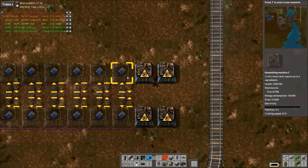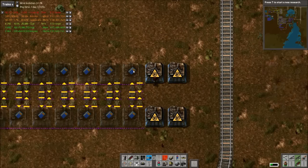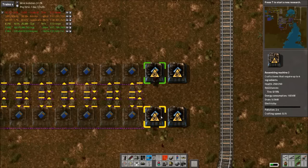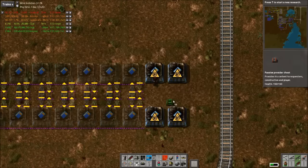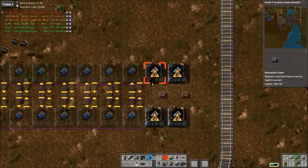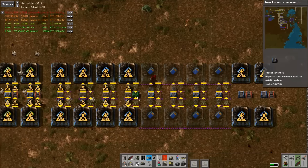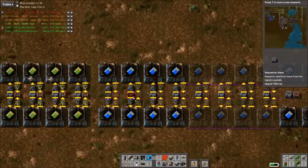Getting a little close to the train station — need to be careful here. If you could copy the recipe from a blueprint before it's placed onto these assemblers, that would be really cool. If you notice, I just tried that — didn't work out too good.